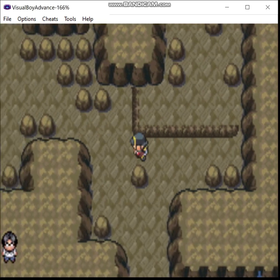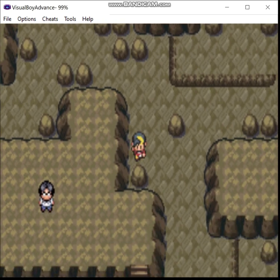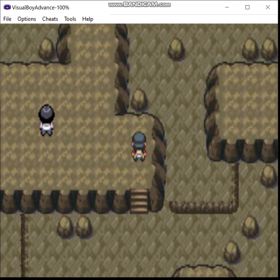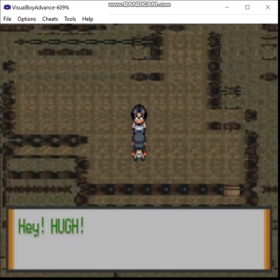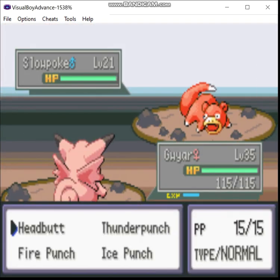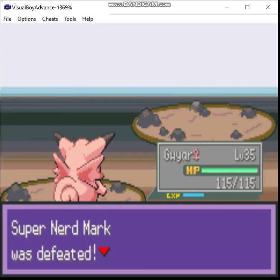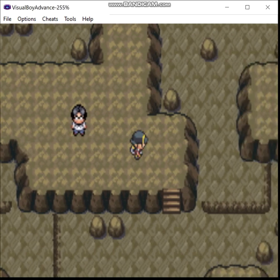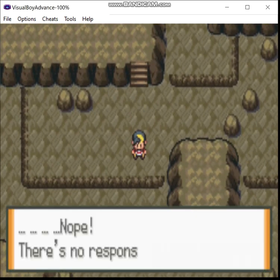A Nugget? Cool, we can sell that. There's another item there — we'll have to go back around and get that. This guy's mistaking me for his buddy who's somewhere else in the cave. I guess I just have to go back around.